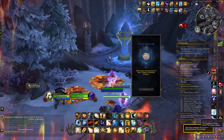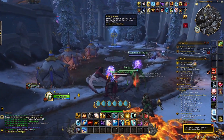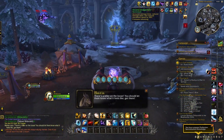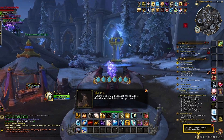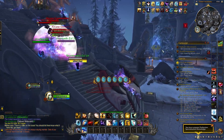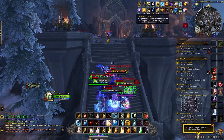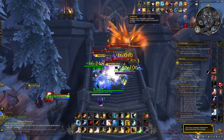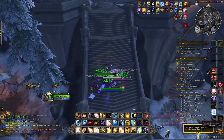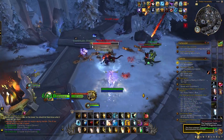One last thing you absolutely should know: back at the little base area there's an NPC who has special Cobalt Assembly abilities. These cost Dragon Isle supplies, but I highly recommend getting as many as you can as fast as you can. Specifically, Cobalt Reputation makes you gain rep 30% faster, which saves a ton of time on this grind. There's also one that adds a fourth choice to your Wild Arcana abilities — four cards every time instead of three. There are a bunch of different buffs in here that can help, so definitely come get those even though they cost a lot of Dragon Isle supplies.